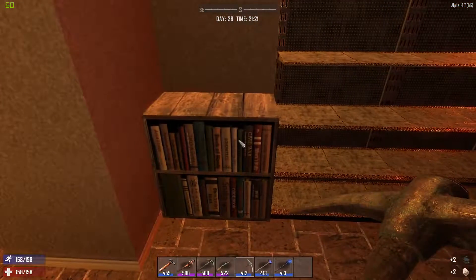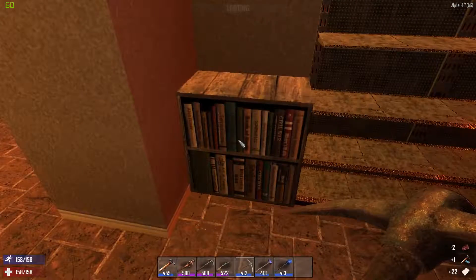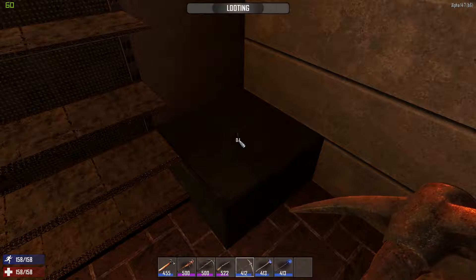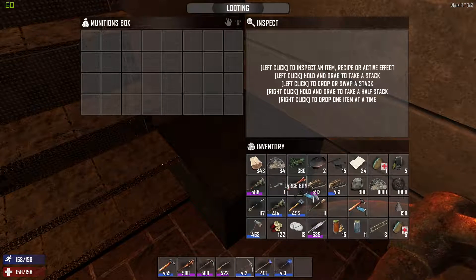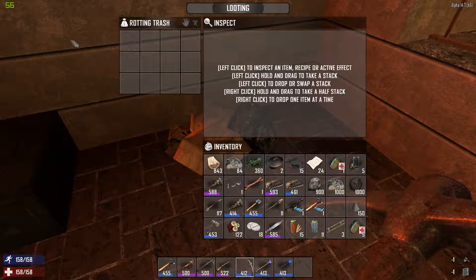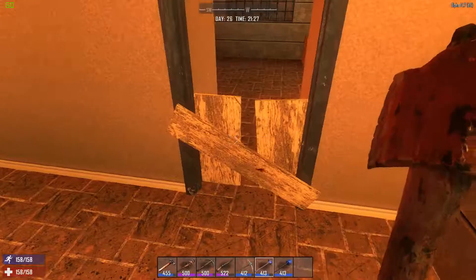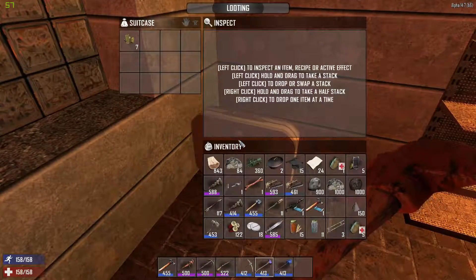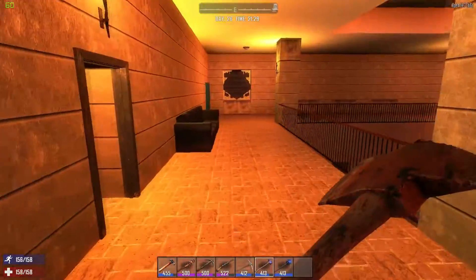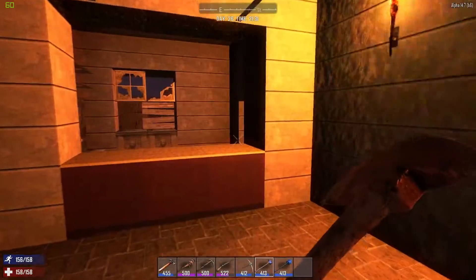What's in here? Oh hello. Nice. Ammo box. Okay, something nice may be in here — not really. What the hell, there's iron bars? I don't know. All right, so we got this little area set up, that's nice.